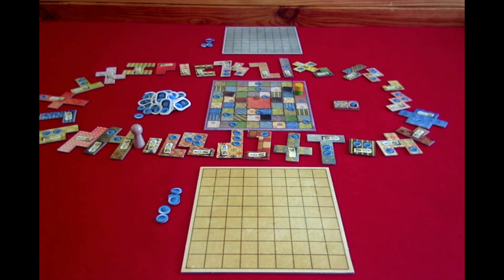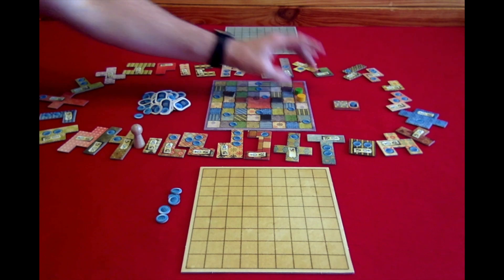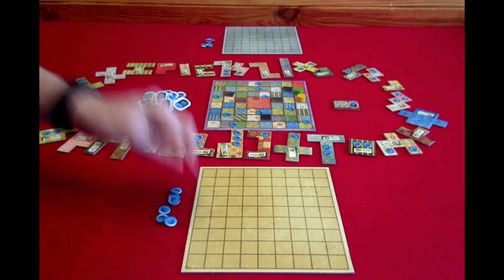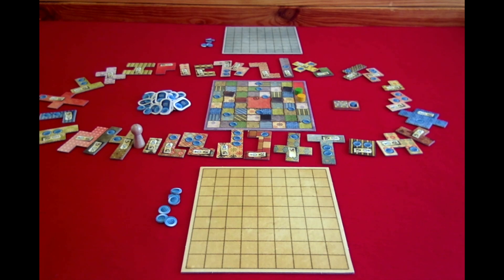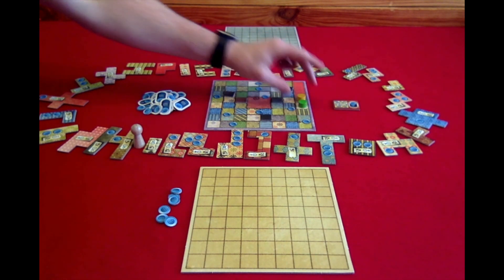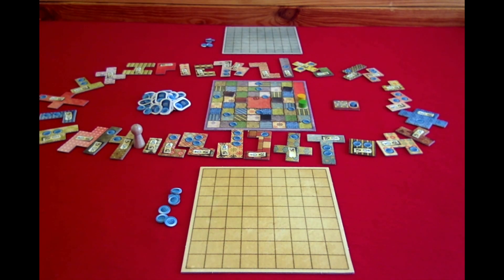For example, if yellow wants to advance their time token on their first turn, they would move one space in front of the other player and receive one button. If green wanted to do the same thing, they would move their time token one space in front of yellow, and because they moved two spaces, they would receive two buttons.